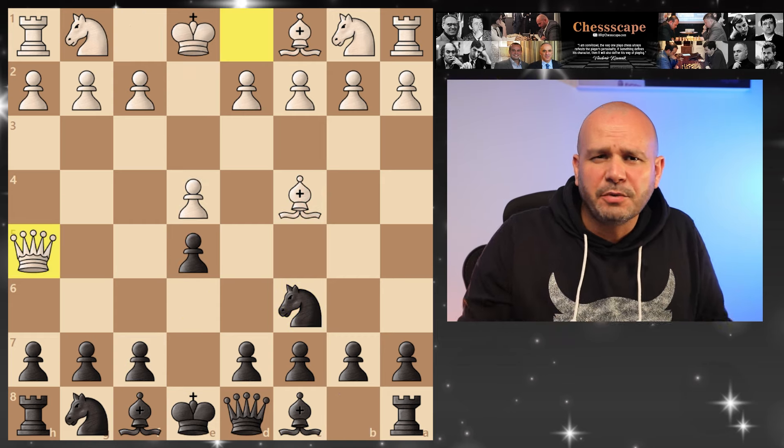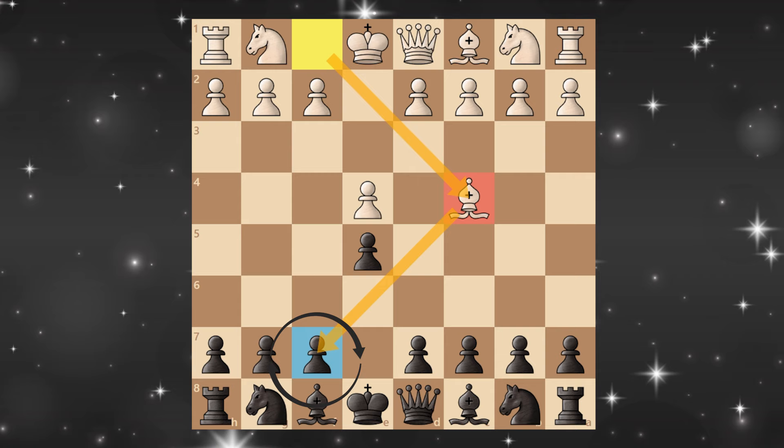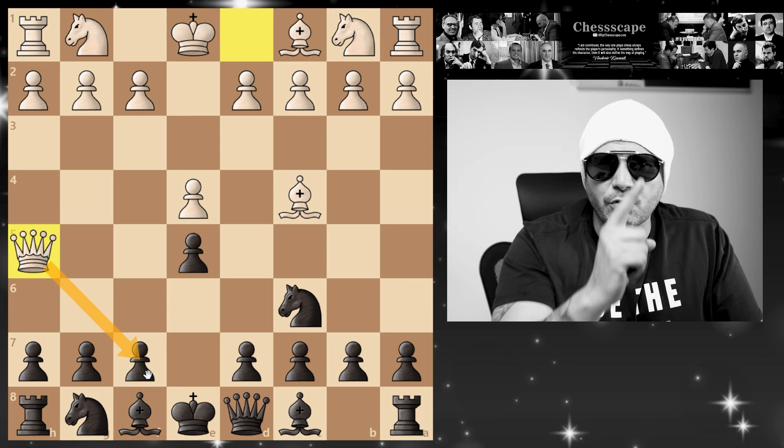Don't you have enough of these people trying to Scholar's Mate you? It's time to punish them all. Your friend pushes e4, you counter, he puts his bishop out to target this square, and when you develop your knight, he develops his queen and already threatens checkmate on the next move.